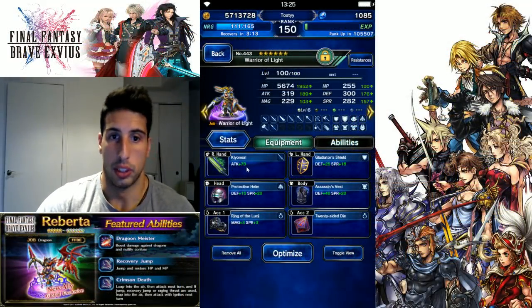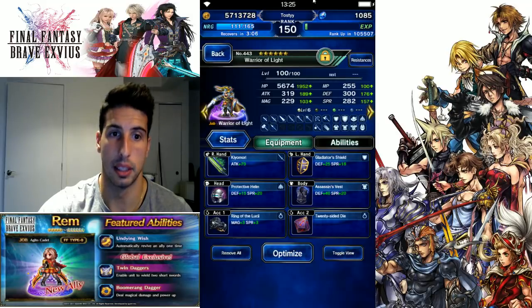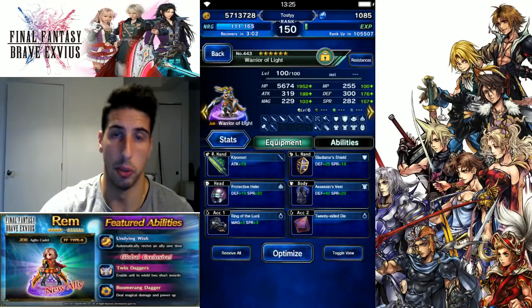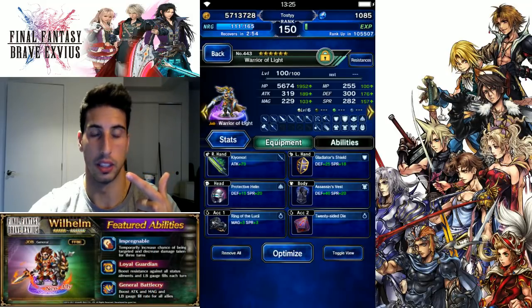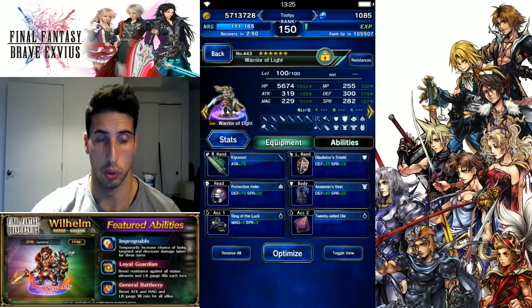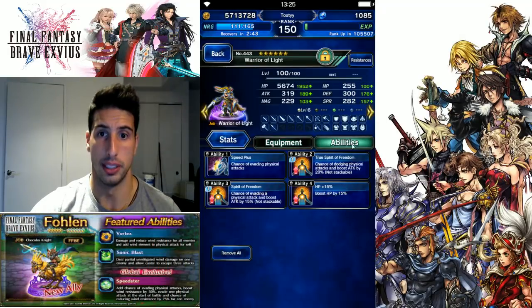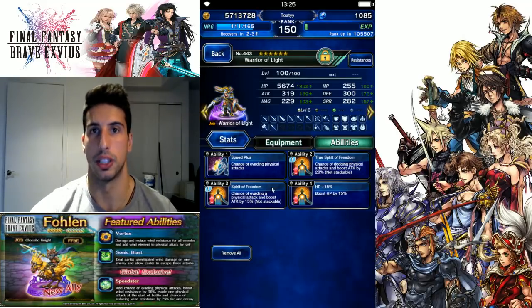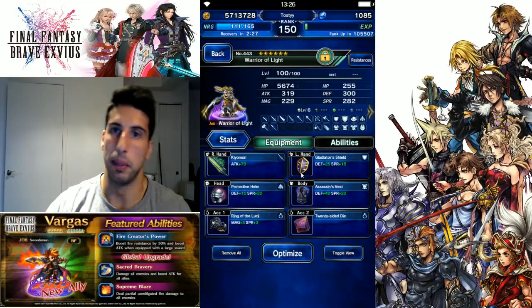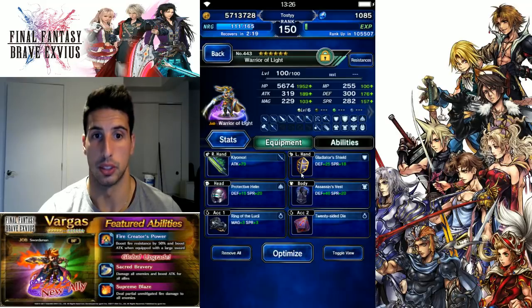Here's how I build my Warrior of Light. He starts at 0% passive, so you need a bit more equipment. Kiyomori: +10% (now at 10%). Gladiator Shield: +5% (now at 15%). Assassin's Vest: +10% (now at 25%). Ring of Lucy: +25% (now at 50%). 20-sided die: +20% (now at 70%). In materia: True Spirit of Freedom +15% (now at 85%), Spirit of Freedom +10% (now at 95%), Speed Plus +5% — that brings him to exactly 100%.